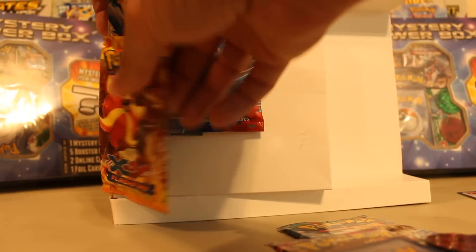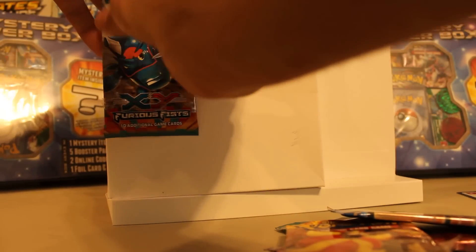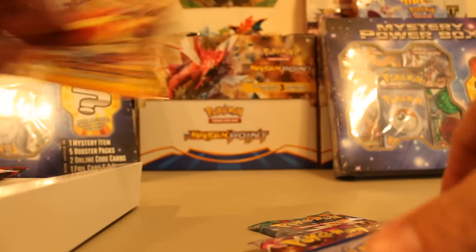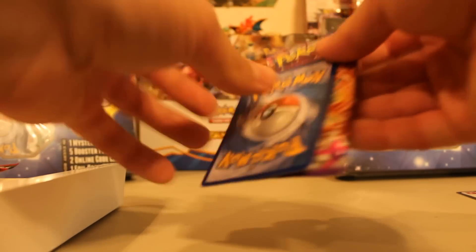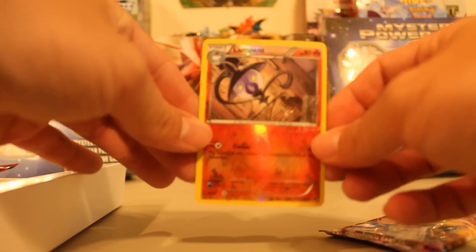Let me pull these off - this is where the glue becomes an issue. Pop these off and as you can see we have got Furious Fist, X and Y, Flash Fire, another Furious Fist, and it looks like a Phantom Forces - let me get this glue part off.